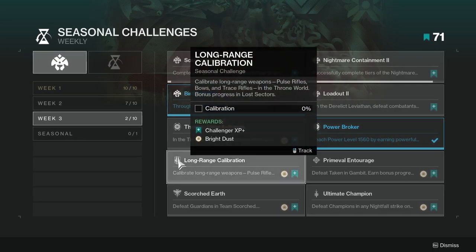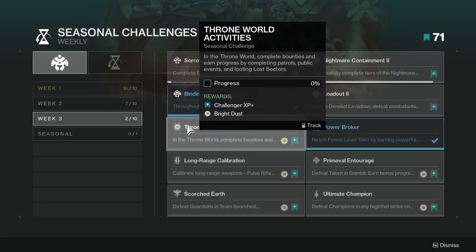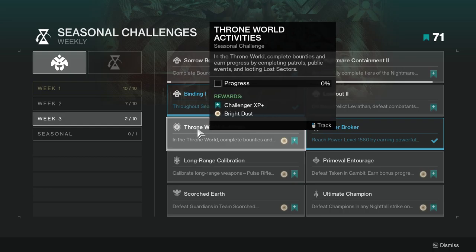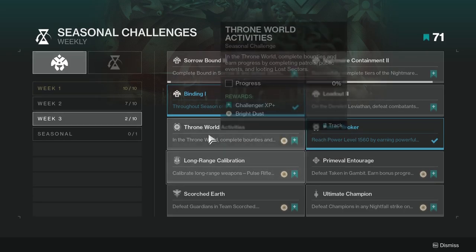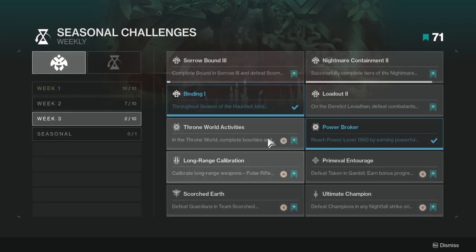Long range calibration — calibrate long range weapons: pulse rifles, bows, and trace rifles in the Throne World, with bonus progress in lost sectors. This is easily double-dipping. You're going to be doing lost sectors in the Throne World, so you might as well be using pulse rifles, bows, or trace rifles since these two challenges stack together. Just do these two at the same time.